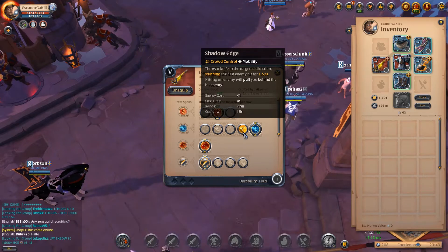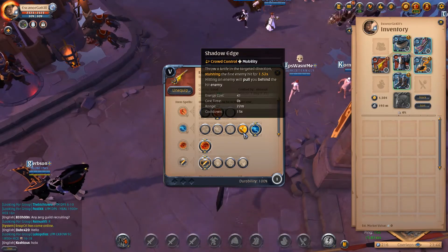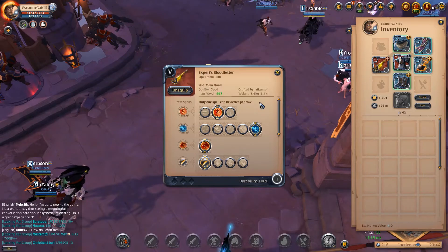You're gonna need shadow edge if you're playing against a fire staff with firewall. And sometimes against some bows with heavy kiting, shadow edge can be really good to be fair.